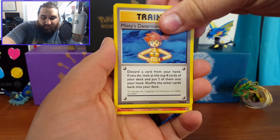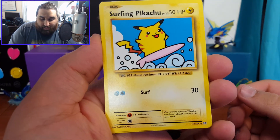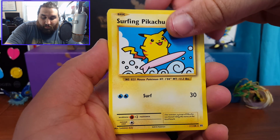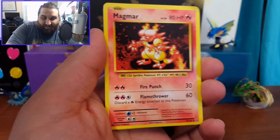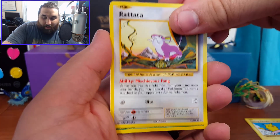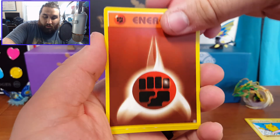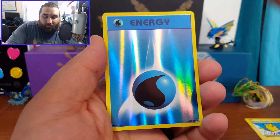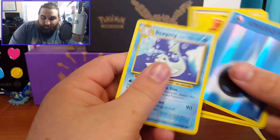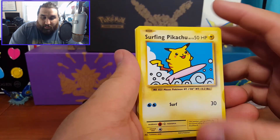Misty's Determination and a surfing Pikachu — you know what this is? This is one of the secret rares, I forget how many there are but this is one of them. I really like that — yeah, that's so cool. And a Magmar, Weedle, Rattata, Tangela, Staryu, Energy.